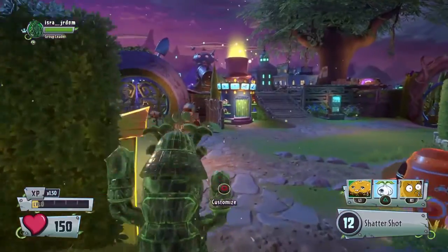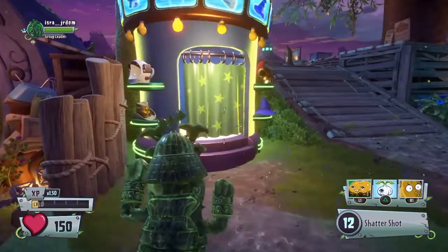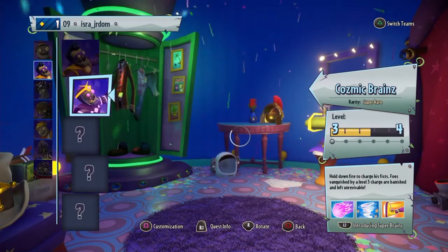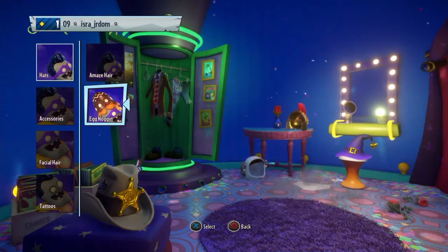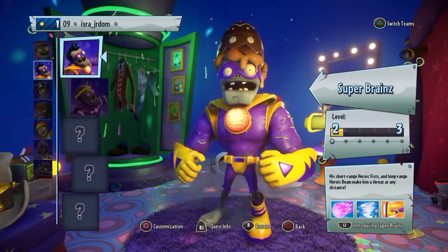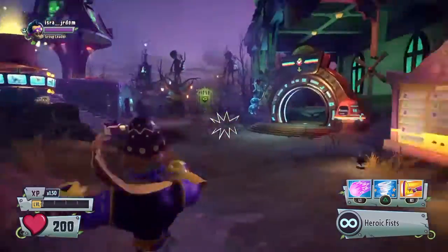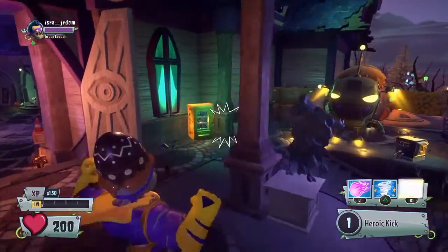Let's go check real quick. Nope. Super Brains — let's just become the normal one, the appearance. Okay, so this is the Super Brain with the hat. Let me go check what the second one is for.